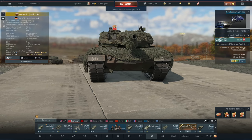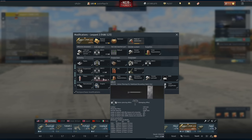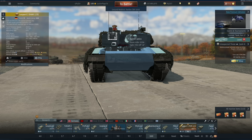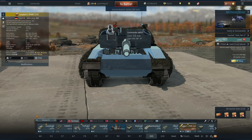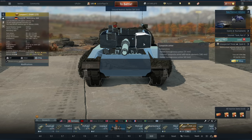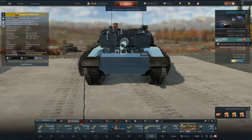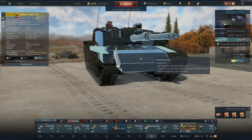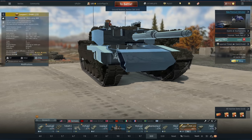Going into the other parts of the vehicle — the internals — it's the exact same thing as the standard 2A4. Same DM23, which is kind of a weird shell type right now for some reason; it just doesn't like to perform. Generation 1 thermal sights. You have fantastic gunner sights at 4 to 12 times. You don't have a CITV, but you have 2 to 8 times on the commander optic. The turret face armor just isn't that great — a Mango round will be stopped, but anything above that will go through your turret without too much issue. Anything above M735 will go through your upper front plate even at angles, so keep an eye out for that.